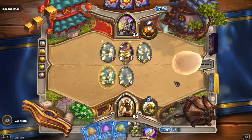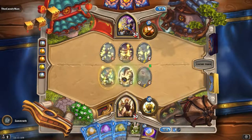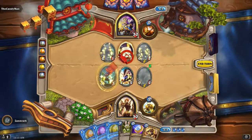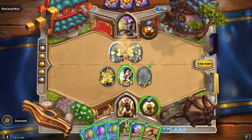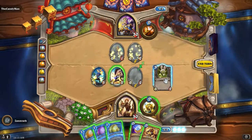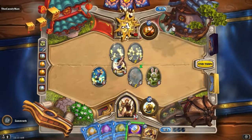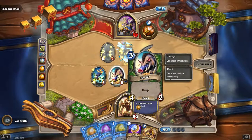If he bumps the Divine Shield, I might just toss out the Noble Garden. Nope, alright, cool. That's fine either way. Well, that is unfortunate, because now I can't — I guess what I could do is bait him into attacking one or the other. Because this can't attack. Oh actually, it does have Charge — it has Rush and Charge. I guess that's kind of cute.